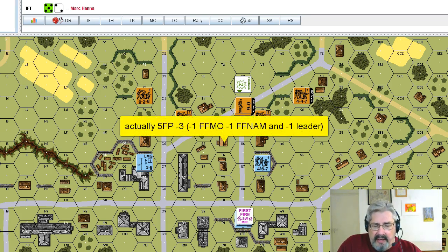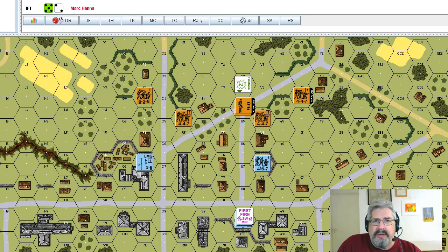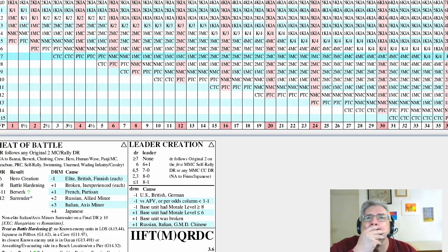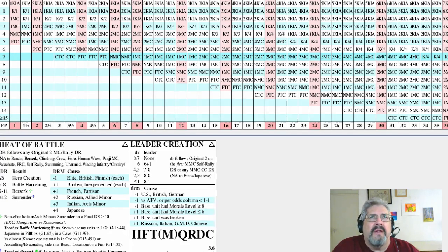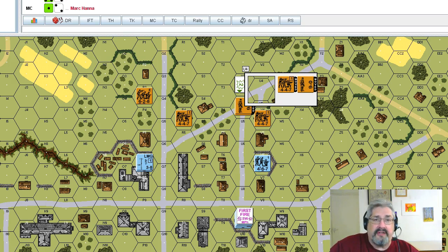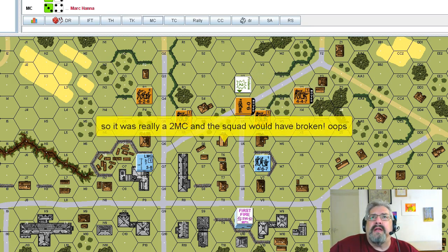This is a five firepower attack minus two for moving in the open. I generally use the incremental firepower table. Five on the five is a one morale check. The commissar would have passed — the commissar raises the morale of adjacent units to an eight. One morale check on him, and he would have passed.